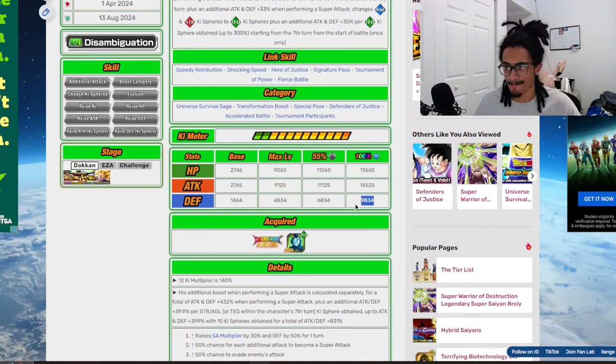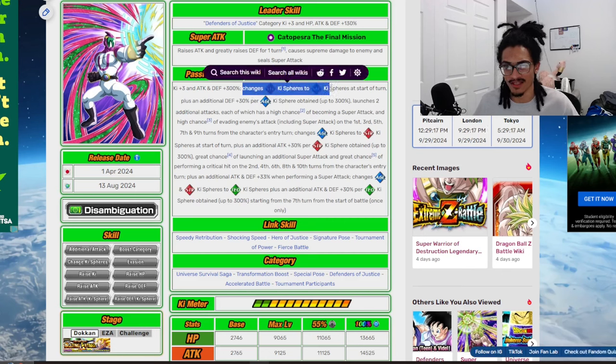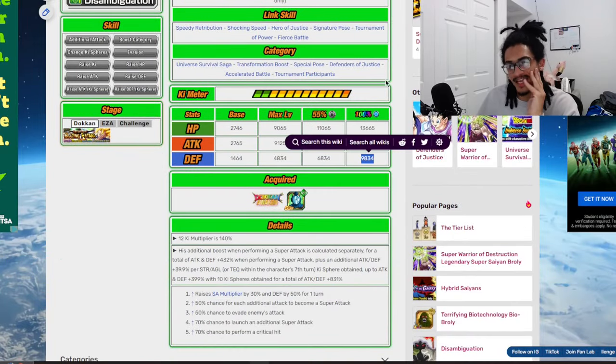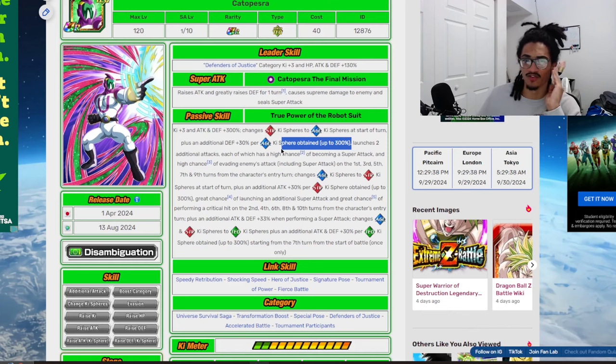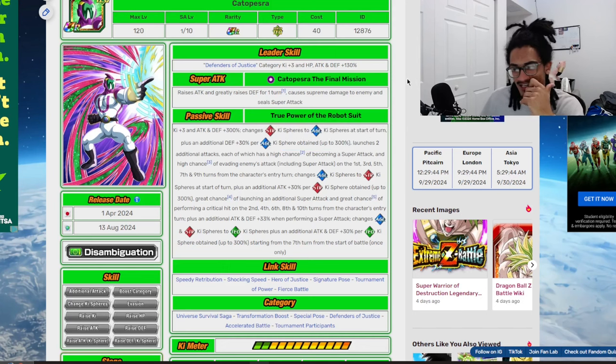The problem with this card is probably his stats, and his orb changing could be inconsistent. If you don't get the STR orbs to change to AGL, he's just cooked. Low stats and inconsistent orb changing are definitely the issues. Although he gets 300% attack and defense at the start of turn and up to 300% defense per AGL key obtained, if he doesn't change orbs it could really hurt him.